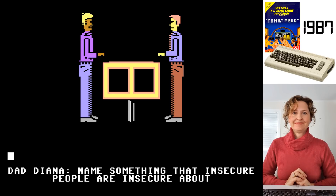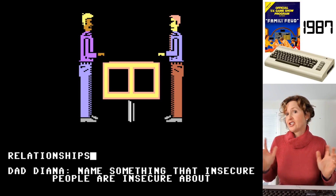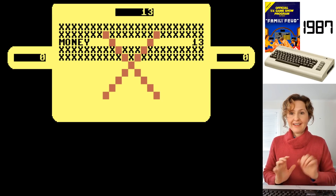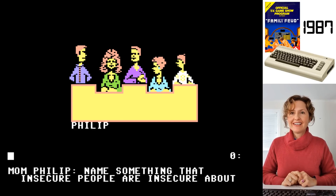Dad Diana, you've got to now have your go. Money was the thing on the list - 13 people out of the 100 surveyed said money. Relationships. Their relationships. Well - no. Why not? People aren't worried about that. Phillip, do you want to play or pass? I like the way I've got an unhappy face there. I'll play.